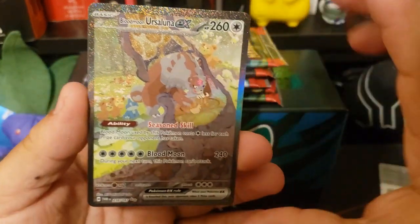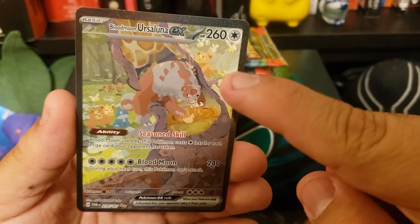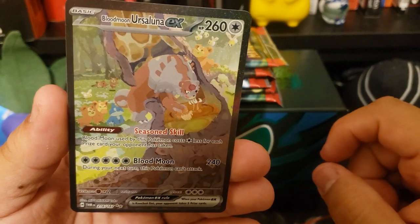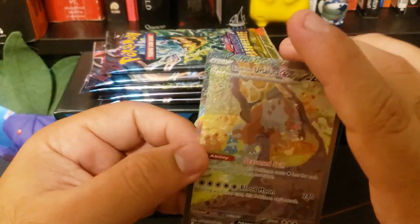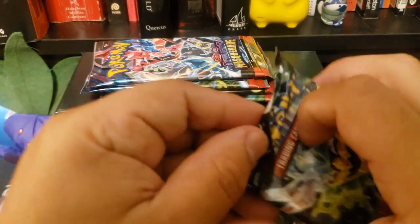We got a nice Blood Moon Ursaluna — this is the best art ever. We got little teddy bears, little Munchlax getting some honey like Winnie the Pooh, and Teddy Ursul playing in the background. Little appliance too. This is the best one — oh man, this is like the best ETB I've ever pulled.